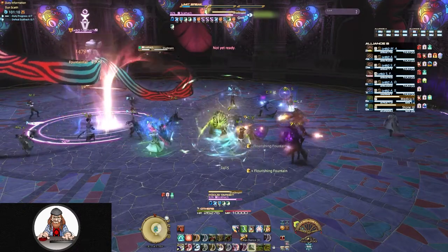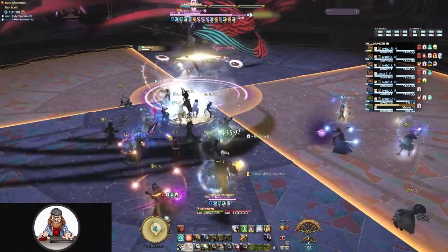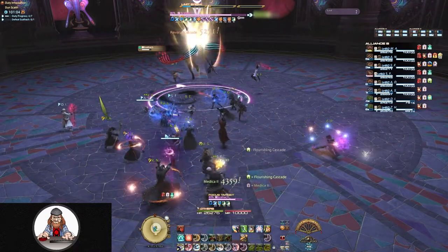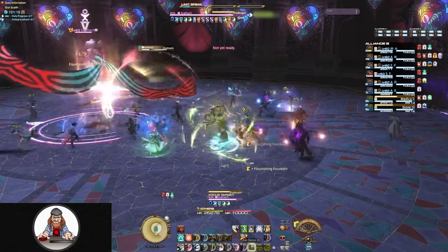When Shadespin finishes casting, she's going to do damage directly to her left and her right. The targeting circle below her will not help you here. You need to look to see where her torso is pointed and then place yourself directly in front of or behind it.